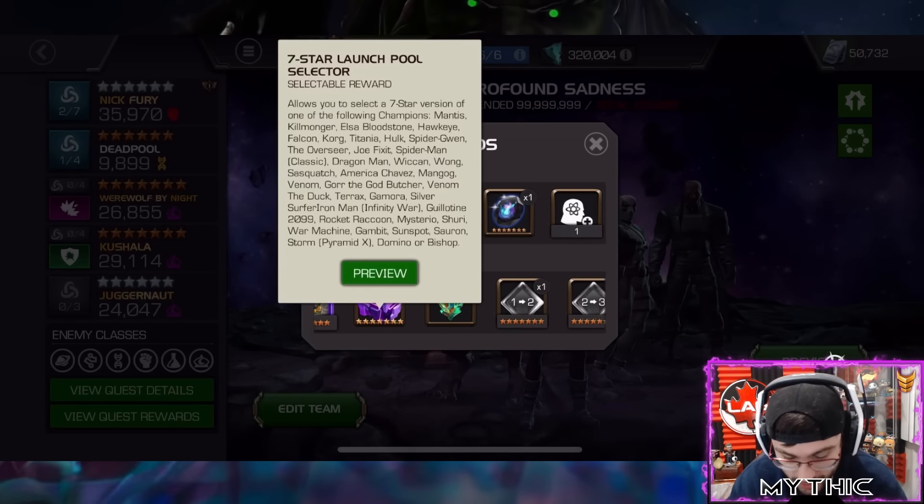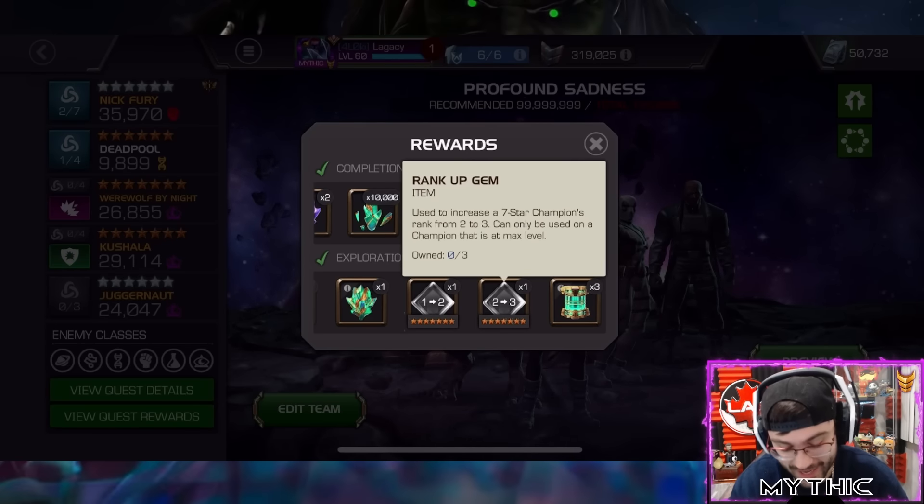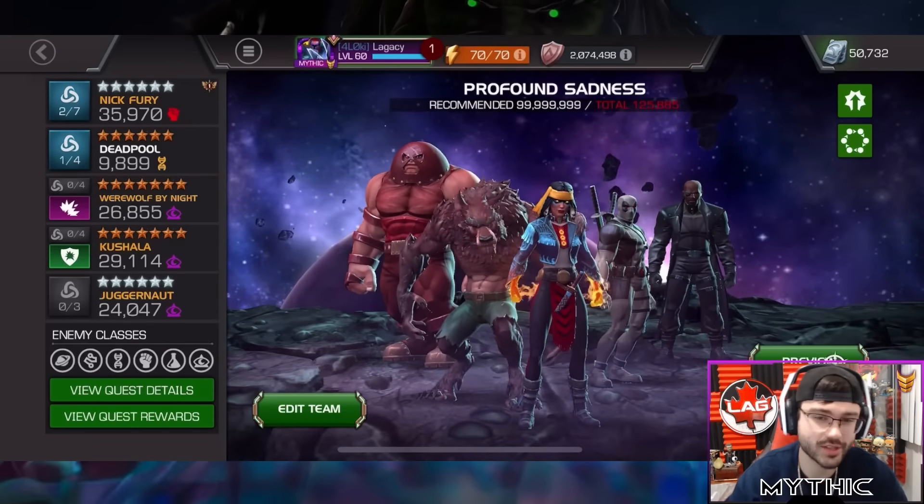The exploration rewards are pretty good too — seven star Maestro selector, a full titan, a generic two-to-three. These rewards were pretty stacked overall.